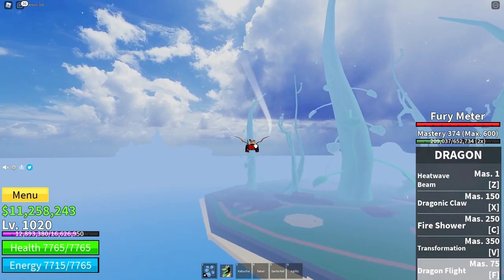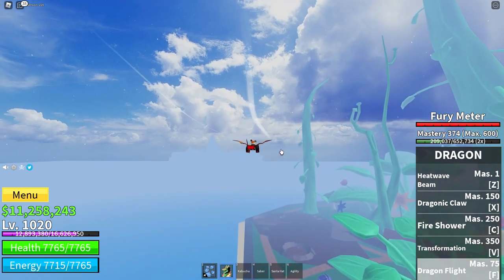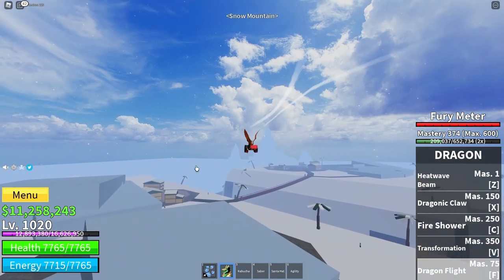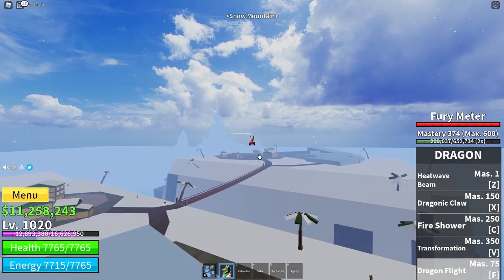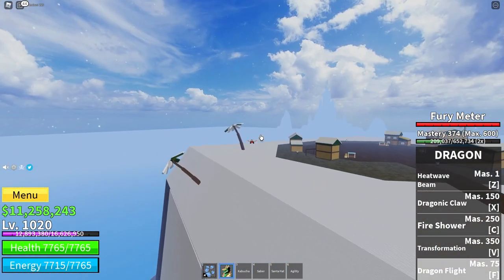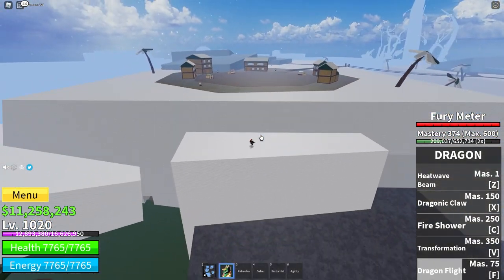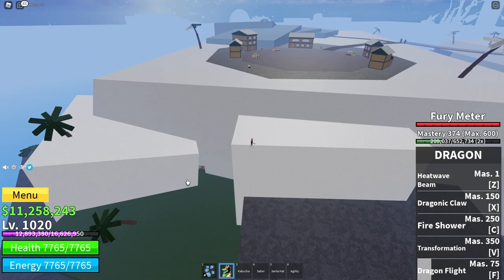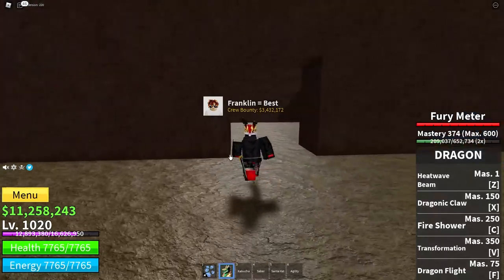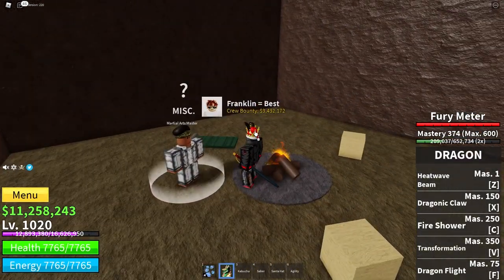Once you have the 3 million cash, go over to the Snow Island. Once you've reached the Snow Island, go over to the right side of it, across the bridge, and fall down off the side. As you can see, there will be a little opening down there — just go inside, follow the path, and there we go. He's the Martial Arts Master.